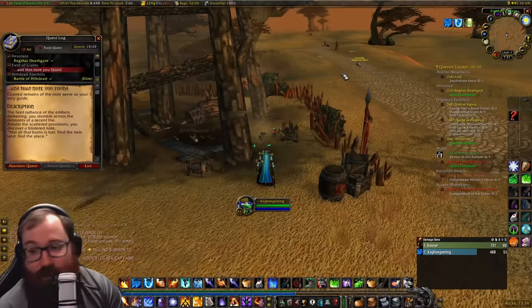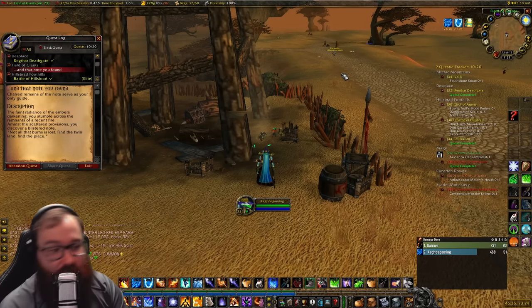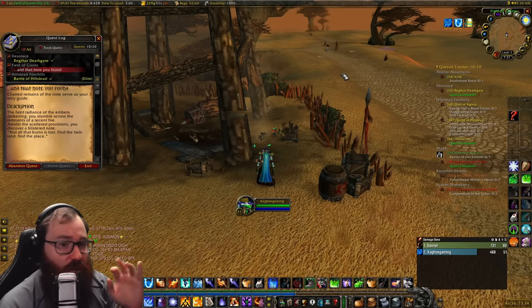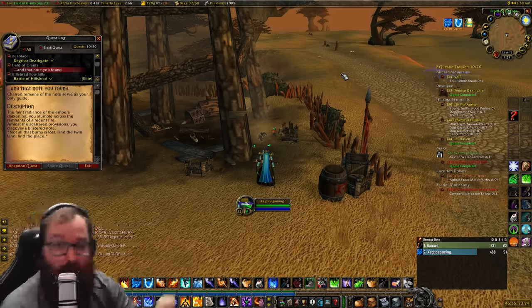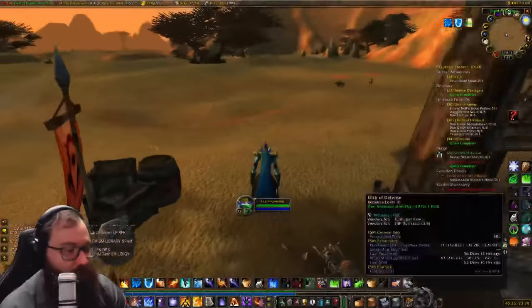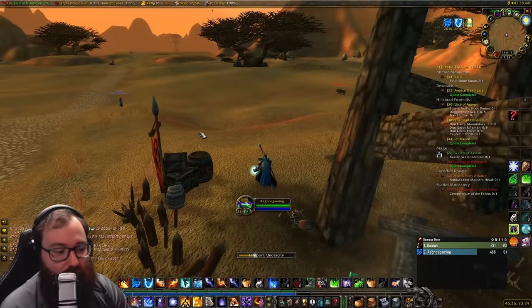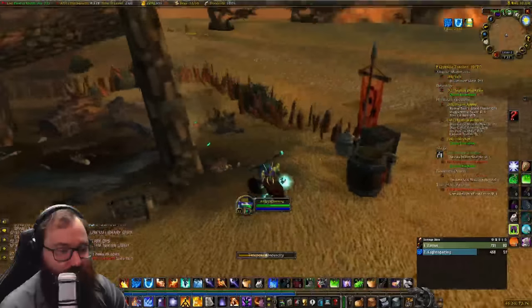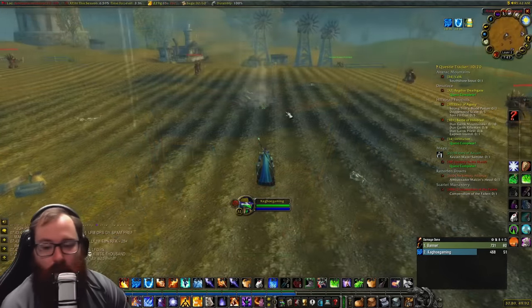If you are Alliance, you are going to do step two first, which is going over to Westfall, and then you come here to the Barons. I'm a Horde player so I start here, and now I have to go to Westfall. The easiest way to get there is to take the zeppelin from Undercity and jump off on the way to Grom'gol. Since I'm a Mage, I'm just going to teleport there.